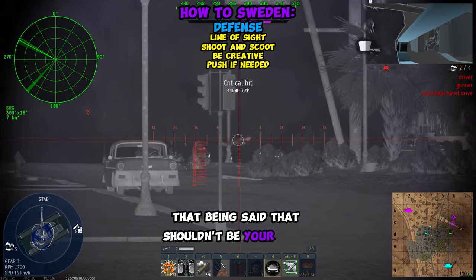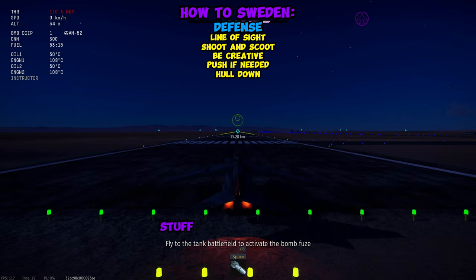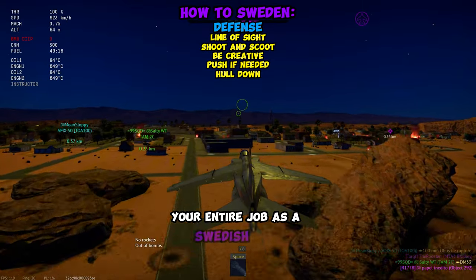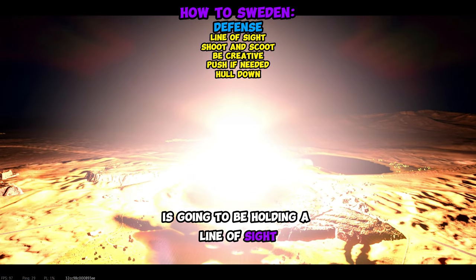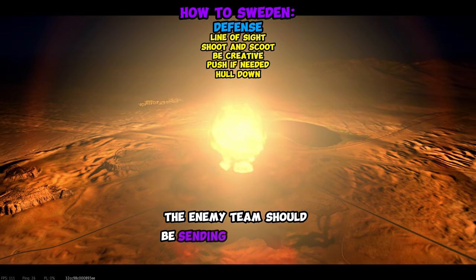That being said, that shouldn't be your focus. You should be focusing on defending, holding lines of sight, shoot and scooting, hull down, stuff like that. Basically, your entire job as a Swedish main is going to be holding a line of sight so hard that the enemies cannot control that side of the map. The enemy team should be sending you hate mail, basically.